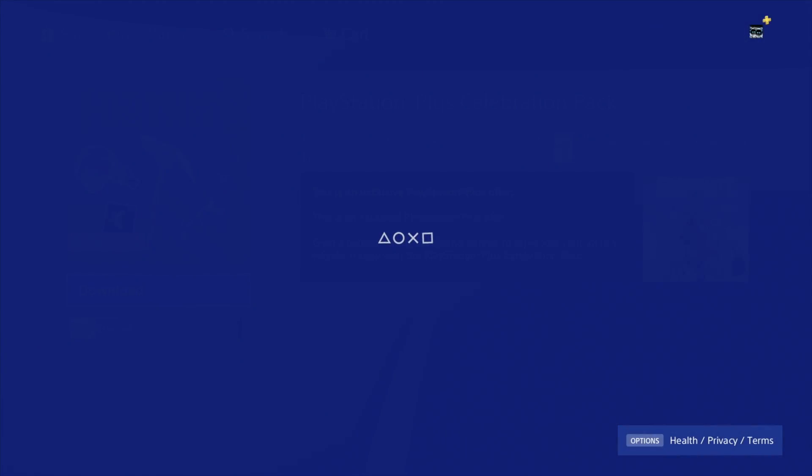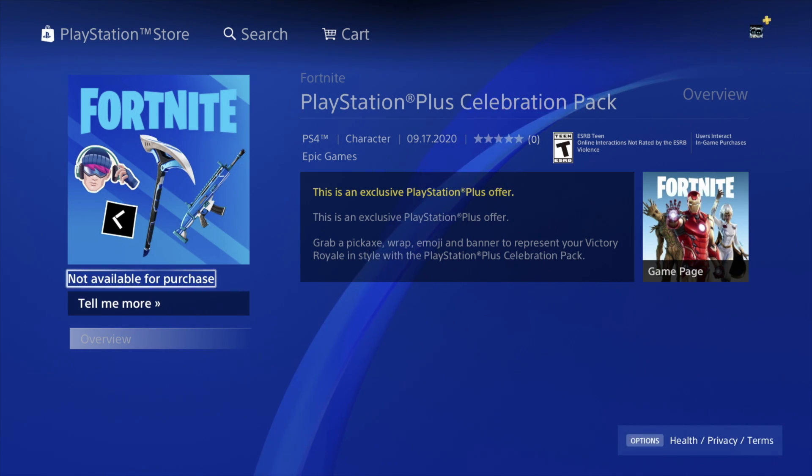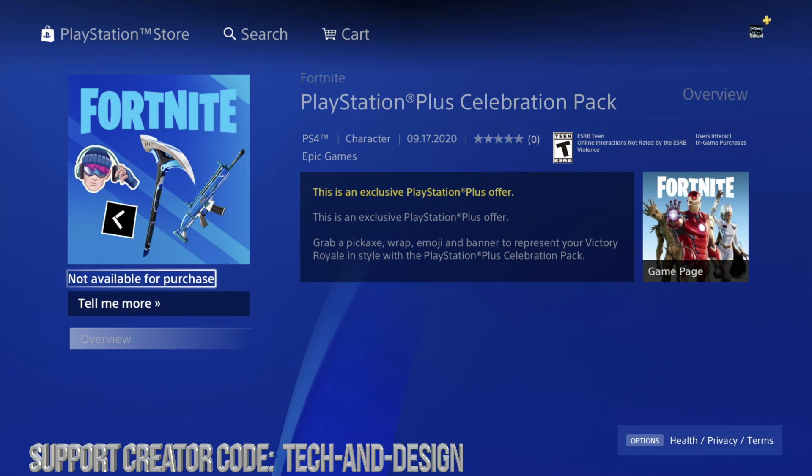Just download it. If you get an error saying 'not available for purchase,' that doesn't matter right now — it says not available for purchase. However, it's already downloaded. Make sure this is it — it says Fortnite. We're gonna get that wrap plus that pickaxe, so let's just go back.